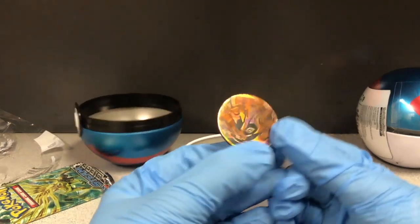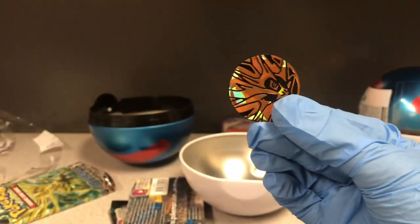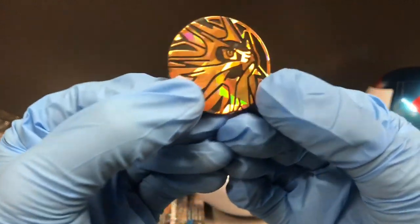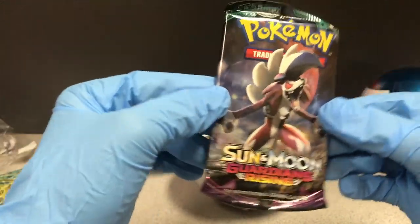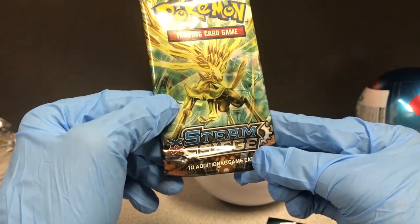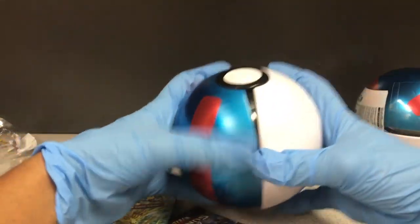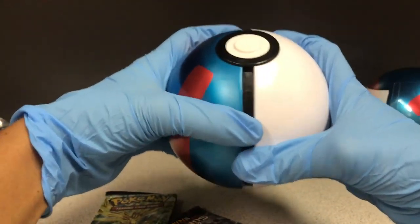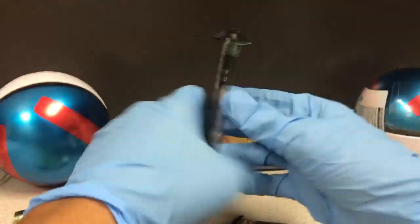Open it up, here we go. Here's the coin — pretty nice coin. All right, so we got a Sun and Moon pack, an Ascended Moon Guardian Rising pack, and a Steam Siege pack. We're probably not gonna get anything. I was really hoping to open some hidden fates but target is cooking me.